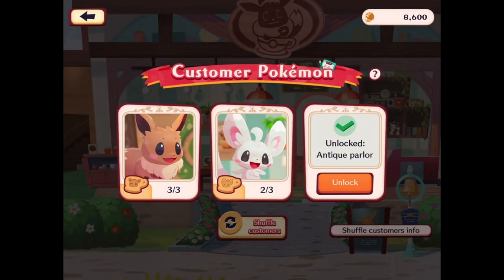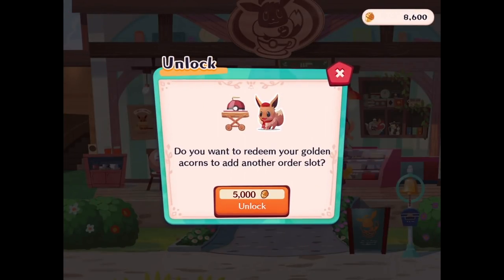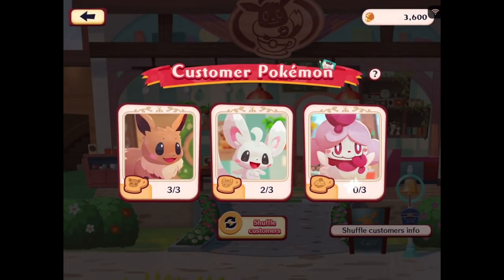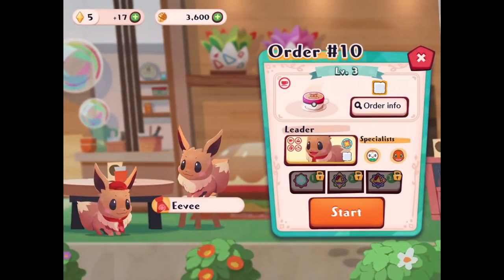Even though the game doesn't exactly work as linearly anymore, we can unlock a little spot here in the antique parlor. It's asking if we want to redeem golden acorns to add another slot — I don't see what else we're using these for, so sure, let's go for it. Now we have three slots open, and this is our current customer Pokemon.